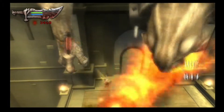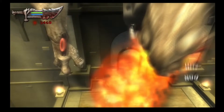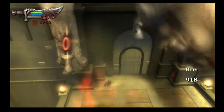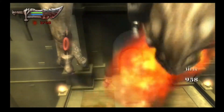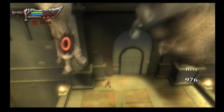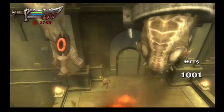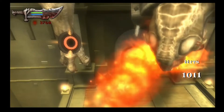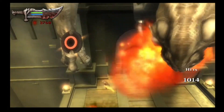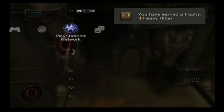It took me seven minutes to record. Now if you have a power-up that lets you give off more attacks quicker, you'll get it done a lot sooner. But if it's a first-time playthrough or something like that, you're going to have to sit there and do it. There you go — a 1000 hit combo, and the trophy pops up: you have earned the Heavy Hitter trophy.